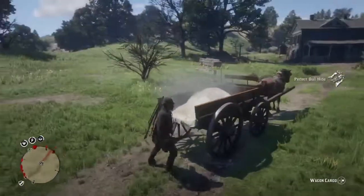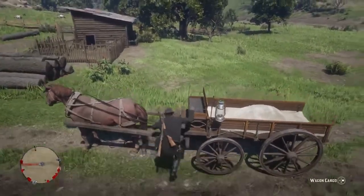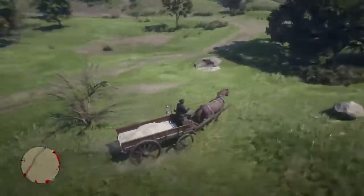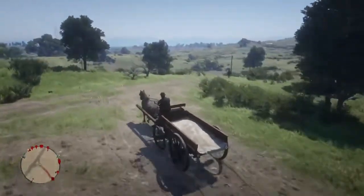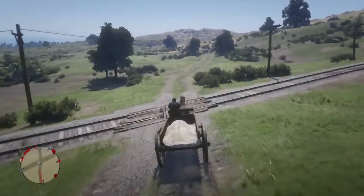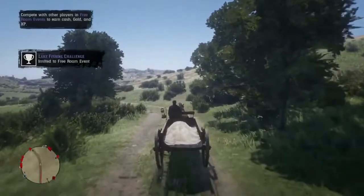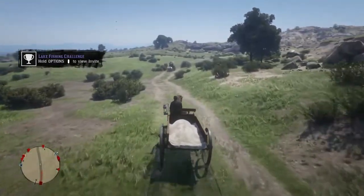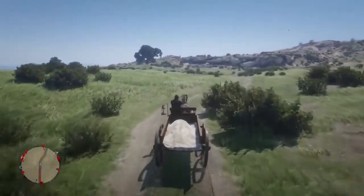You can see that lump on the wagon getting bigger and bigger — once it's full you won't be able to put anything else on. Another upside: if you're in a posse, other posse members can hunt and place items in your wagon. The downside is they cannot take items out of your wagon — anything stored on your wagon is yours. So if they want to store their stuff and retrieve it later, it doesn't work that way. Keep that in mind when hunting with friends or posse members.